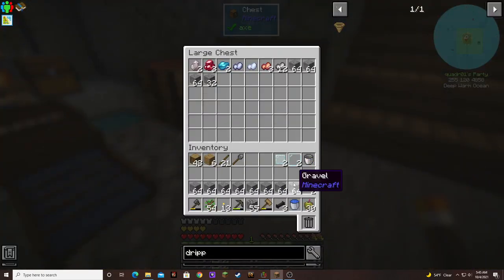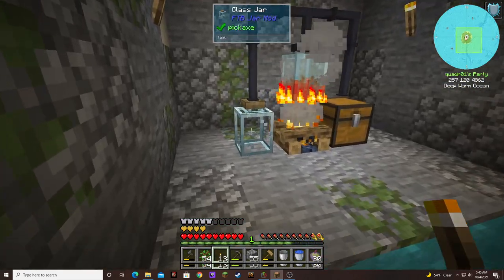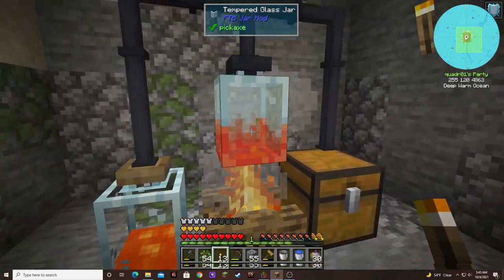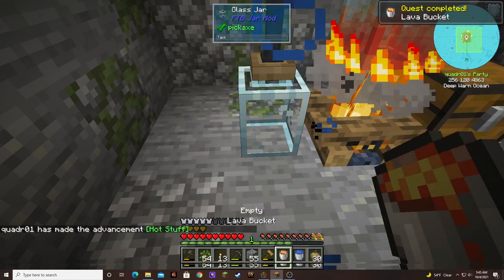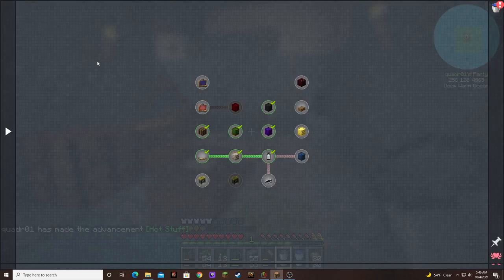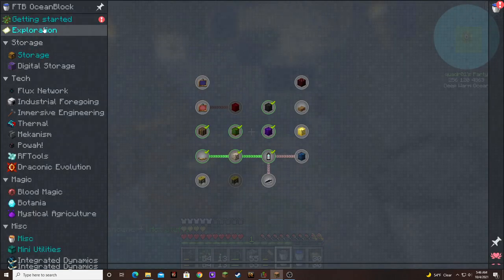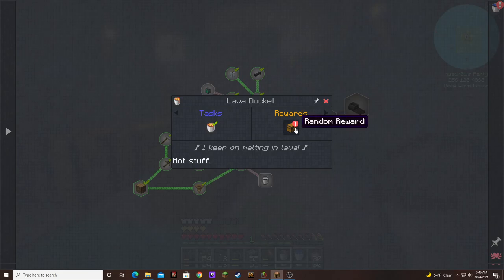Yes please. There's our bucket of lava, and that gets us another quest. Look at all that stuff that opened up! I keep on melting things in lava — 32 silicon.